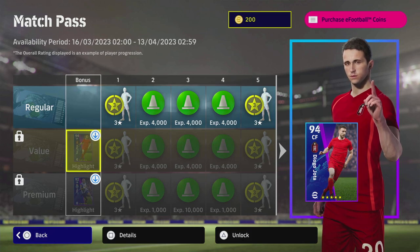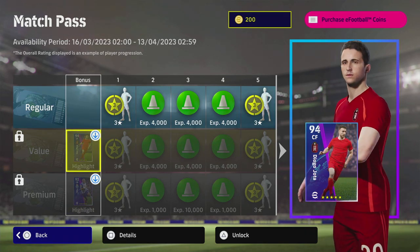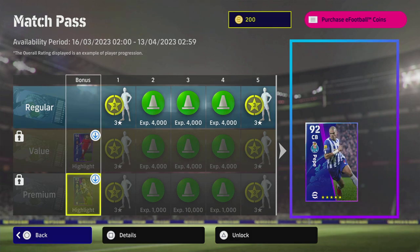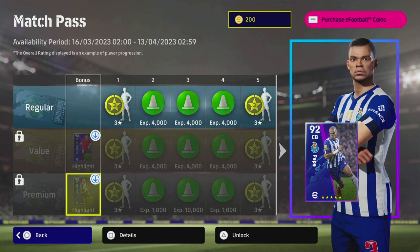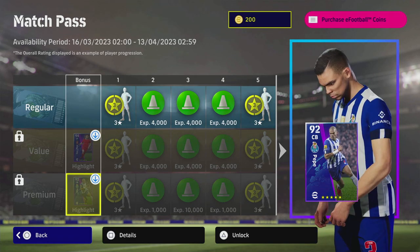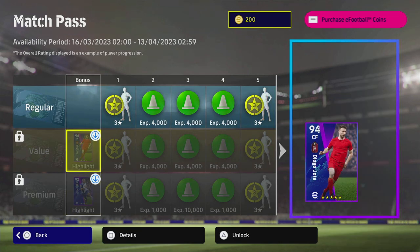I've played with the standard versions of these cards, and while they're not meta players, I do think they are kind of fun to play with — especially Pepe. I had him way back in eFootball 2022 and he is an absolute beast. You'll be able to get in a couple of sliding tackles with him and never get booked, since the refs are afraid to book Pepe — so that's one big advantage to this card.